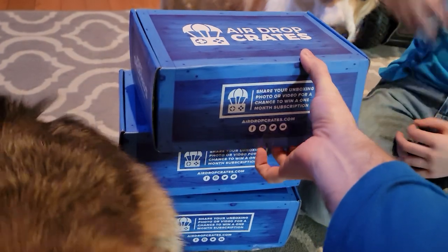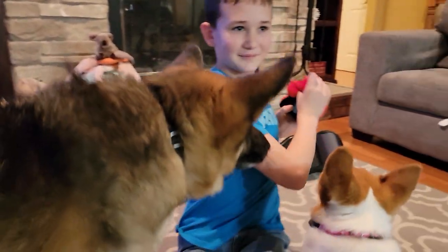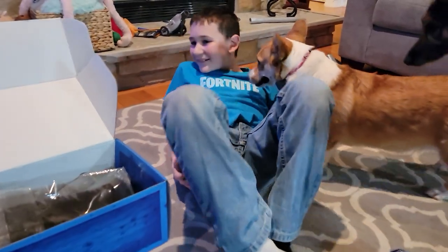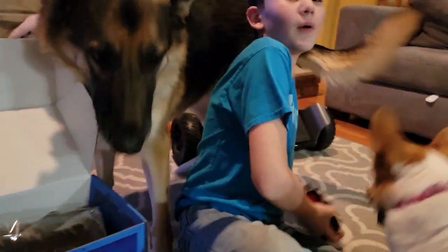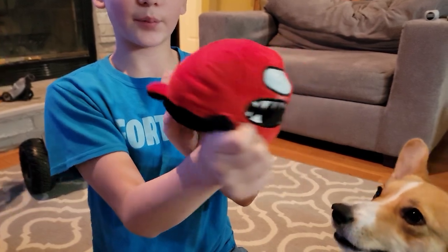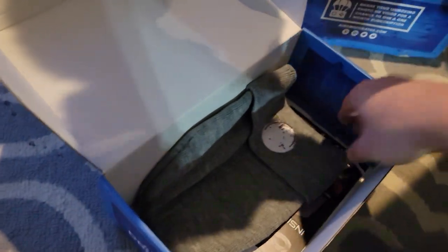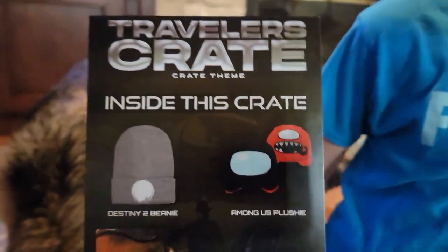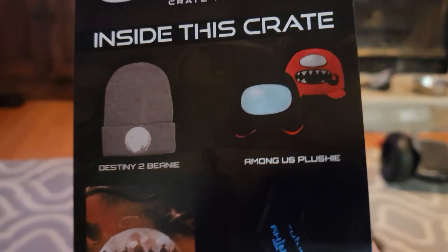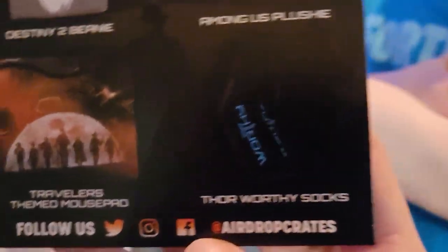We're gonna start with this one on top — she's trying to bite me. Let's see what we got in the box. Normally all my kids help me. The dogs instantly saw it — hey, what you got there? Is that a squeaky plush? Oh my goodness, it's one of the Inside Out ones! That is awesome. Luna says she'll eat that too. So the Traveler's Crate: you've got the Among Us plushie, the Destiny 2 beanie, the Traveler's themed mouse pad, and the Thor Worthy socks.